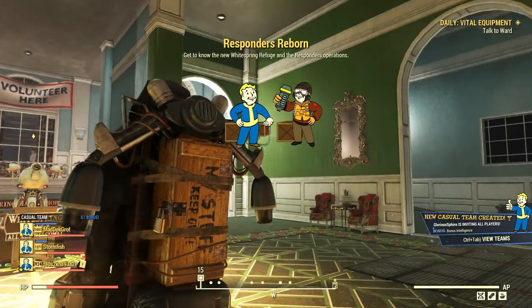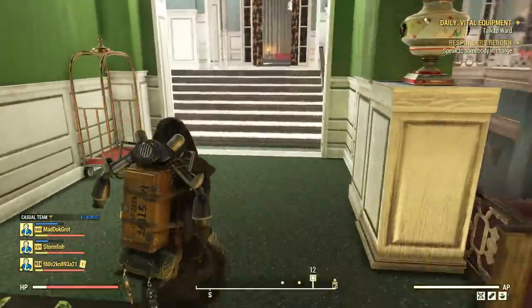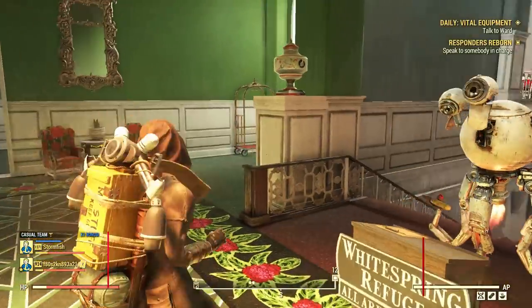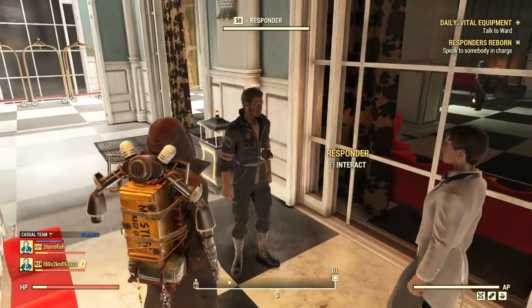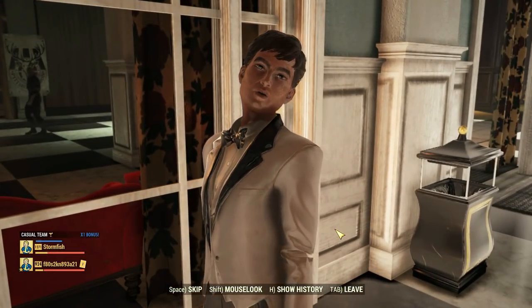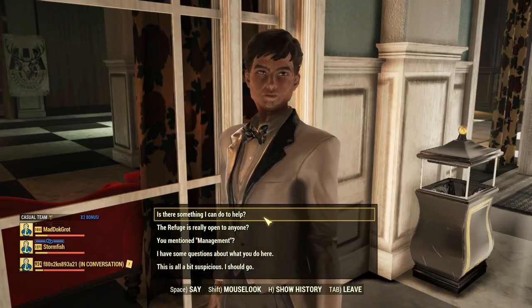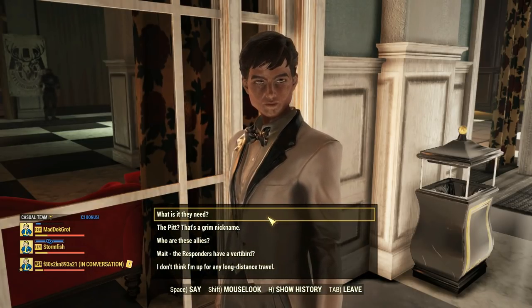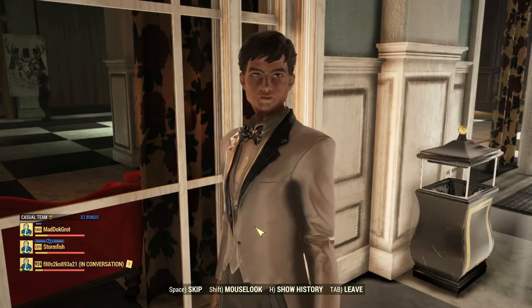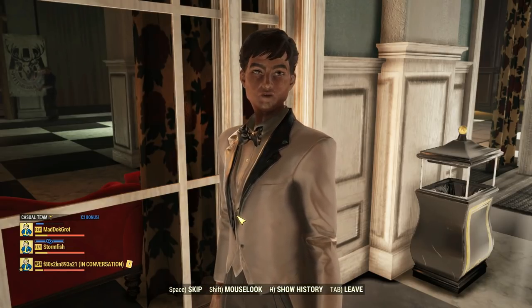Head inside to automatically start a new mission, then move past the new receptionist robot — he has a few things to say, but let's keep the lore spoilers. Move forward to talk to Orlando, the person in charge in the area, and get ready for a swarm of lore. This NPC's purpose is to ensure you get the TLDR of what's going on regarding the Responders' return and the Pit as well.